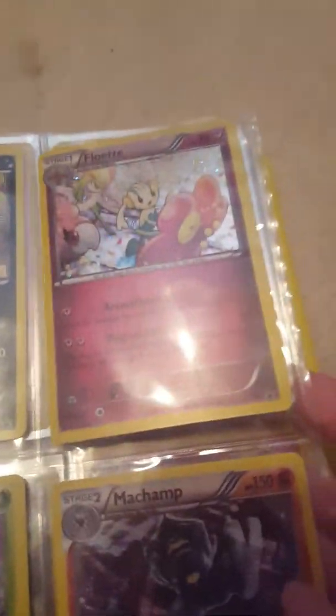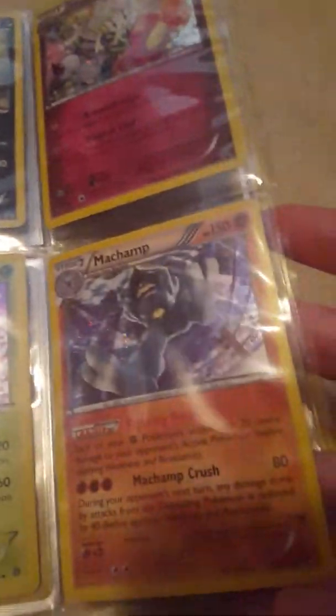Next up is our promos. We've got Greninja from the Target Box that I opened in our first video, Delphox, Chesnaught, Cosmoem McDonald's promo, Latias and Latios, Minccino — a really old Shatter promo from Black and White — Giratina from a Deck Box, Black Kyurem, Azelf, Scraggy, Flabébé, Snowflake, the Awesome, Machamp, Blissey, Politoed, Crobat, Porygon-Z, Rockruff, Gyarados, and Zavalier.